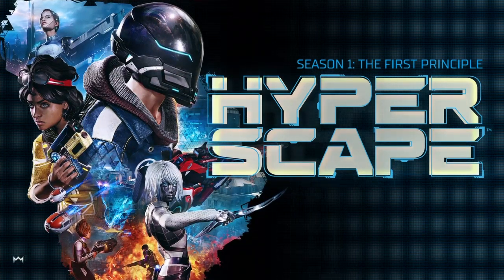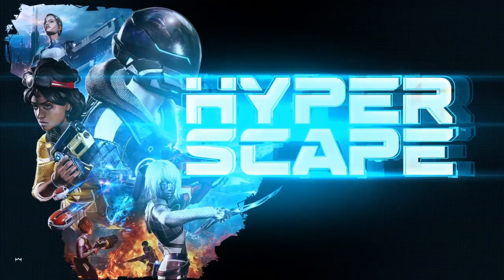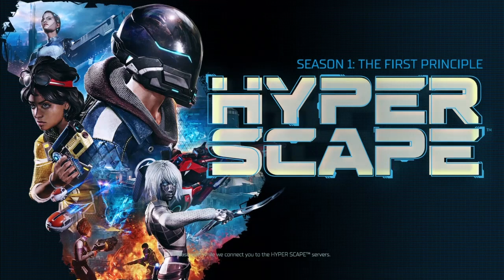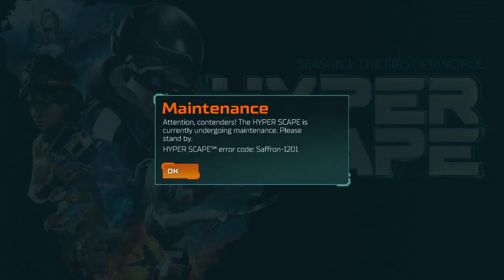They also buffed a couple of weapons. For clip sizes, the Hex Fire clip sizes across fusions are now 100, 120, 140, 260, and 280 — up from the previous values of 150, 180, 210, 240, and 270.